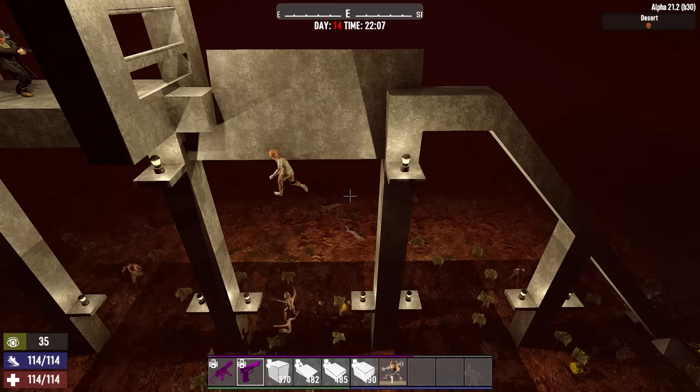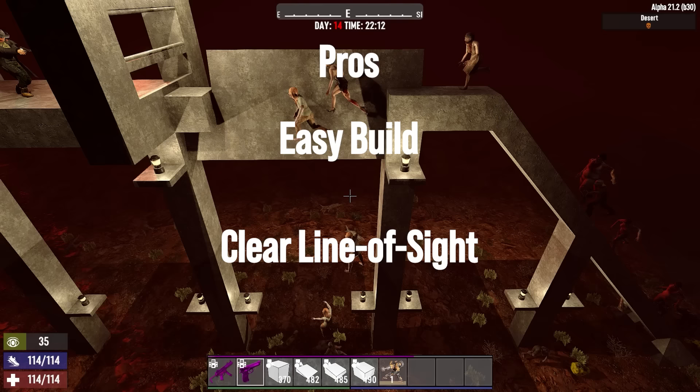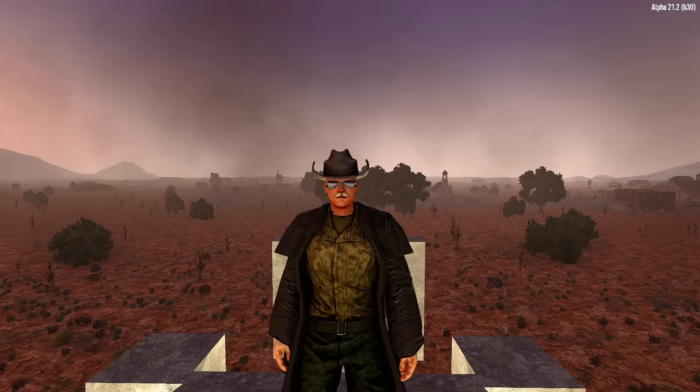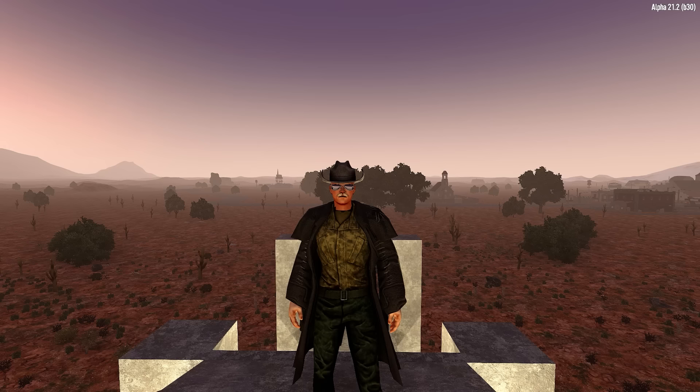The zombies typically run up, try to run across, and slide straight off. Testing on horde night it works the same — for dogs and all zombie types, they run all the way through and slide straight off. The advantage is it's extremely simple, extremely effective, and leaves a nice clear line of sight down the path so you can shoot zombies as they come through. There are no real negatives I can think of, and the drop rate is 100%. That's my top 10 zombie drop techniques — let me know in the comments if there are any favorites I've missed.